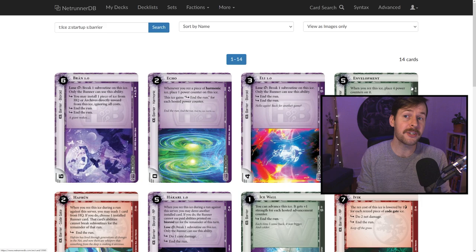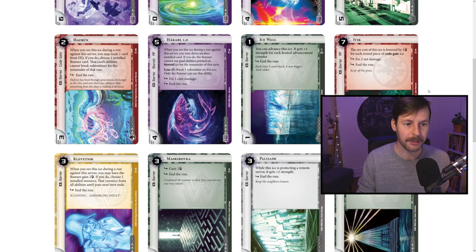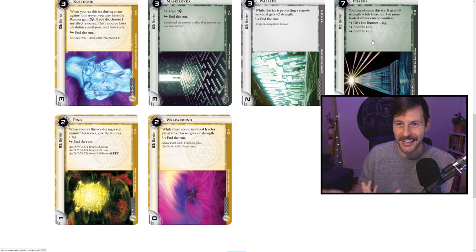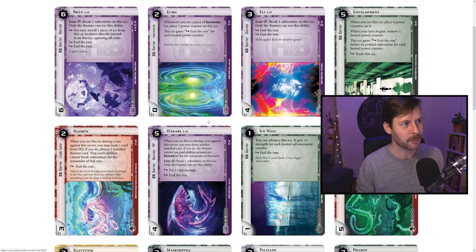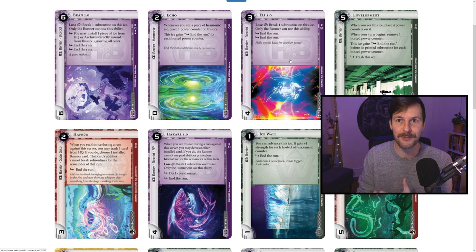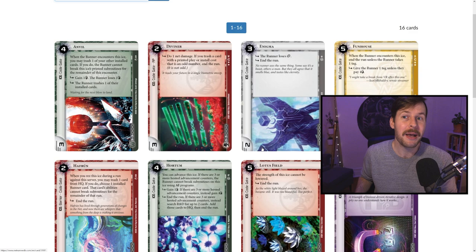One of the new cards from Parhelion is K2CP Turbine. This program takes up one MU and gives all our non-AI icebreakers plus two strength, which means finding one Turbine and one Buzzsaw means we get through every five-strength code gate for largely pennies — same with sentries and barriers. We're getting through almost all the ice in the format. Looking at barriers, there are only two that really tax out our Cleaver: Pharos at five strength with three subroutines, and Bron at six strength. It's worth noting you can install two K2CP Turbines for seven-strength breakers, though I'd probably recommend against it — there are more aggressive ways to close the game out.